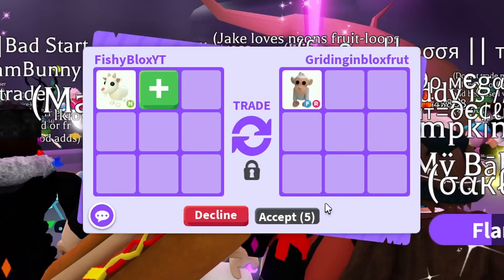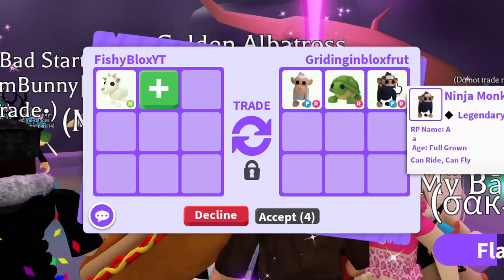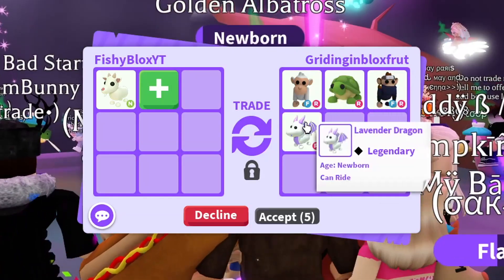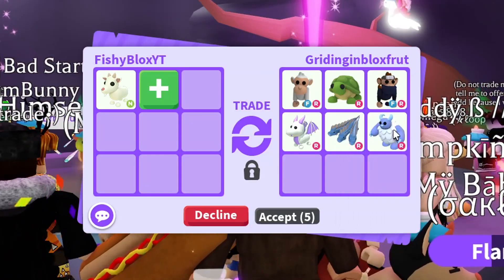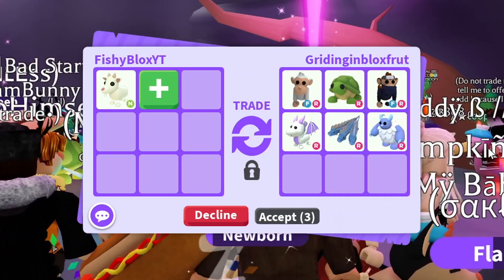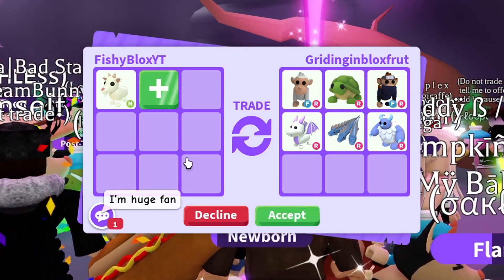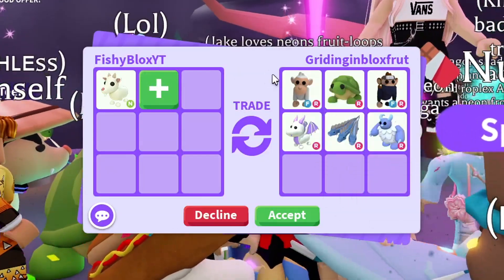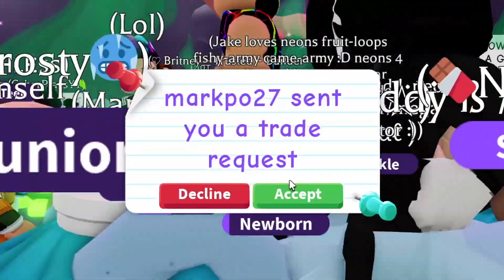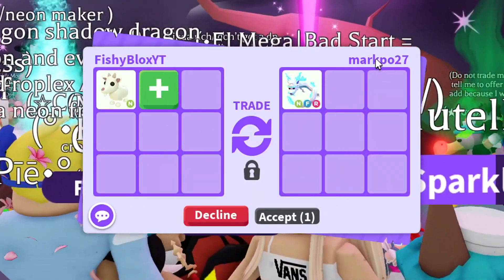Not bad — Turtle, Albino Monkey, Ninja Monkey, Ride Lavender Dragon, Ride Hydra, Ride Yeti. That is a really good offer for a neon goat, I'm not gonna lie. I'm tempted. I told them I have to think about it — it might be the best offer I'm gonna get. And I got a lot of full-grown pets with it as well. Then we got a neon fly ride Frost Fury — not bad actually.